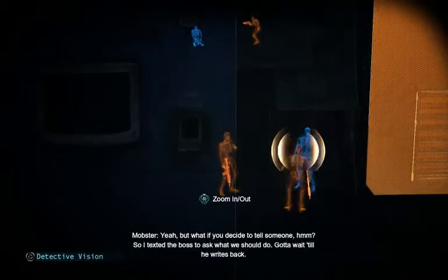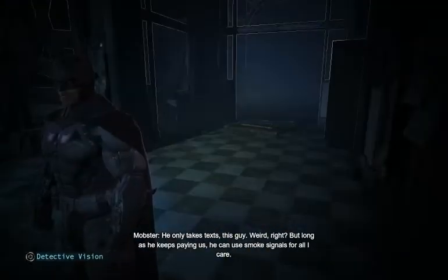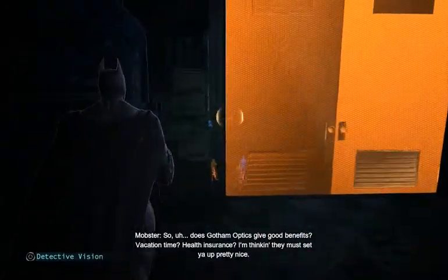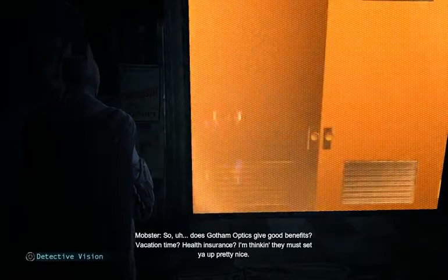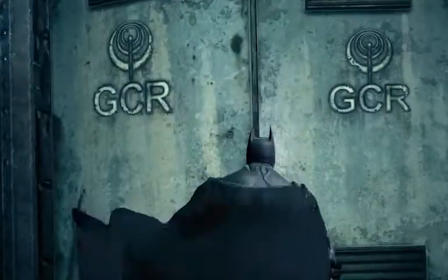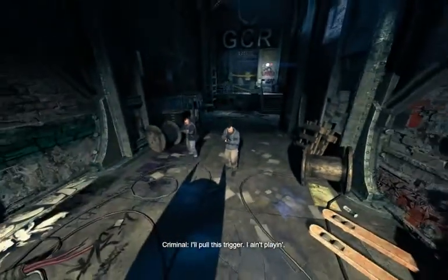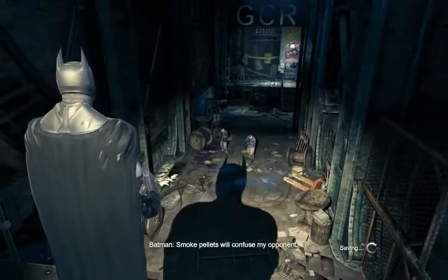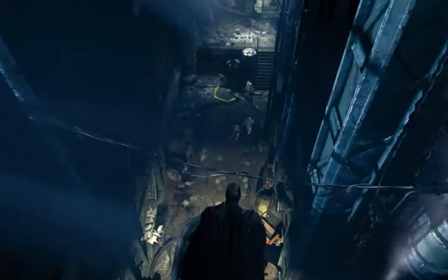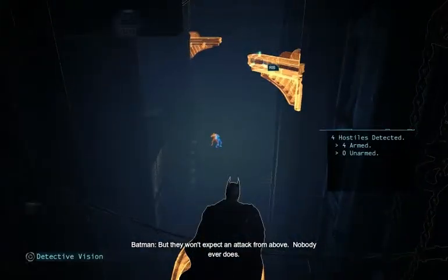What have you decided to tell someone? I texted the boss to ask him what we should do. I'll wait till he writes back. He only takes pay. As long as he keeps paying us, he can be smoked. Smoke pellets will confuse my opponent. I need to get up and out of danger. He can't shoot what he can't see. Oh, you guys are already dead. That's a good way to get myself shot, and probably the hostage too. But they won't expect an attack from above. Nobody ever does.